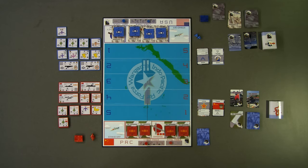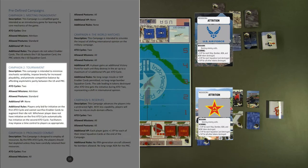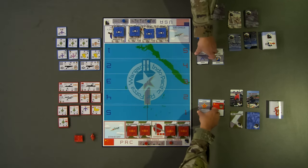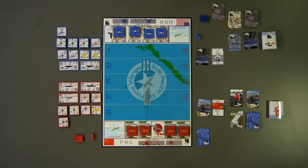Now, let's walk through one ATO cycle designed to demonstrate many of the mechanics we discussed. For this demonstration, both the US and PRC are playing the attrition mission and standard posture. Although in normal gameplay, each side would only know each other's posture, with each side keeping their mission card hidden until all ATO cycles are complete.